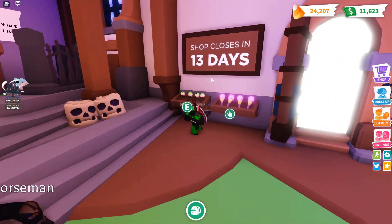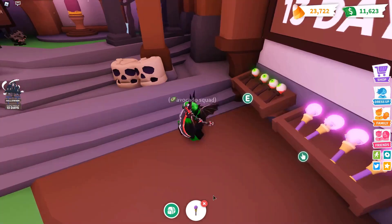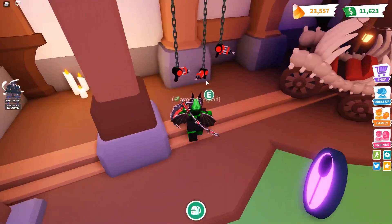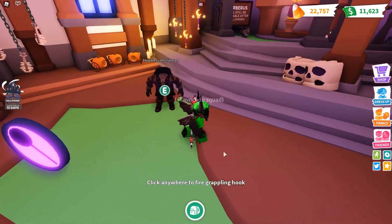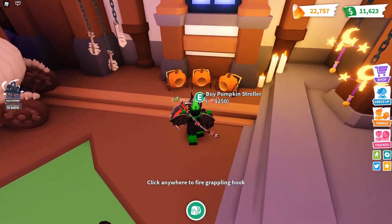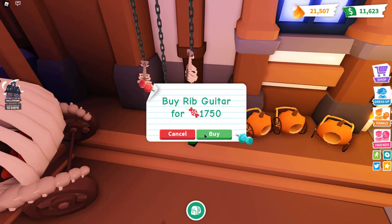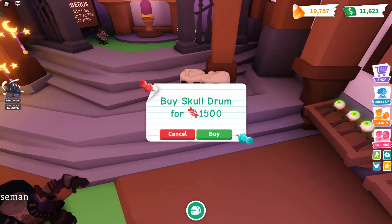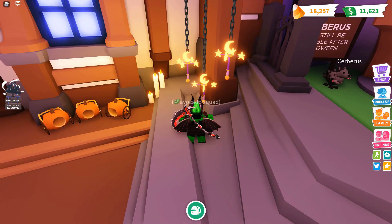This shop is going to close in 13 days, but first we're going to start with the cheapest things you can get — 250 candy and 400 candy — and then move on. That's 800 candy, still not really that much. Then we have these over here, 1,250 candy, still not really too much. 1,750 candy, now we're starting to get into stuff that's a lot. And this is only 1,500, let's get that. These are 950.